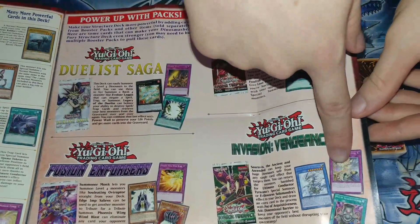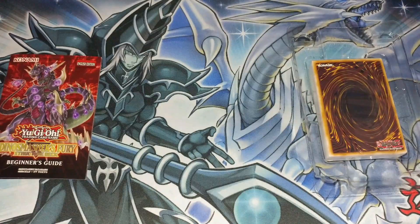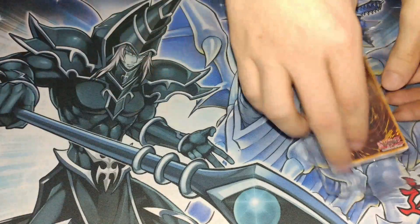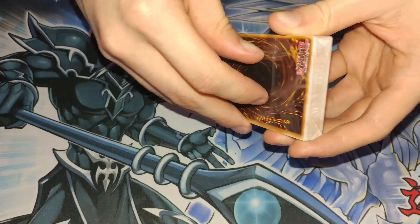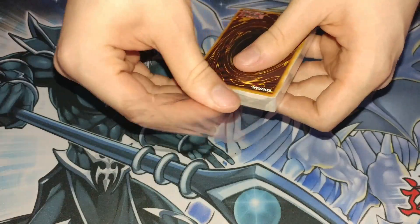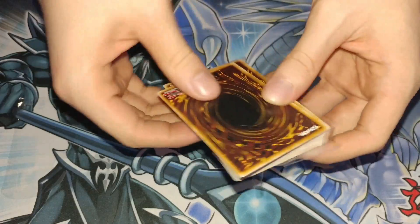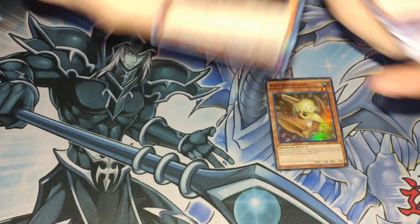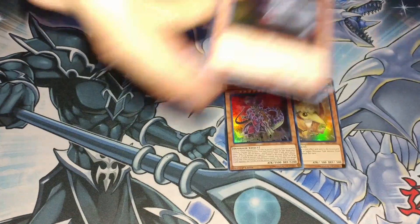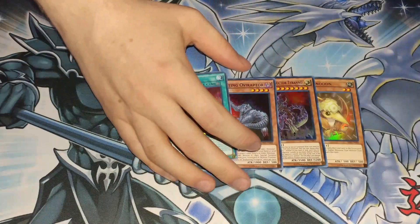Looking at the insert, it suggests buying Dual Saga because Laggia is in there, though none of those cards seem very good in dinosaurs. Lost Wind could be good. It also says to buy Invasion Vengeance just to pull Dimensional Barriers, because that happens a lot. So yeah, there's the piece of paper, and now here's the real pack - sorry for the bait. Still kind of sick but let's go through this a lot faster than the other one.